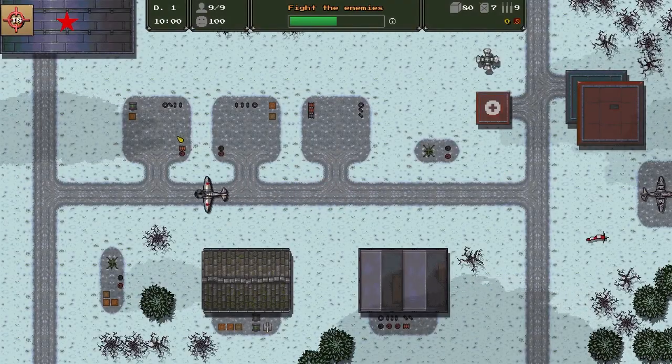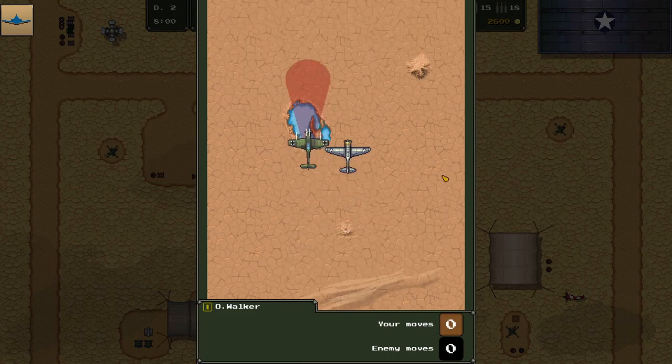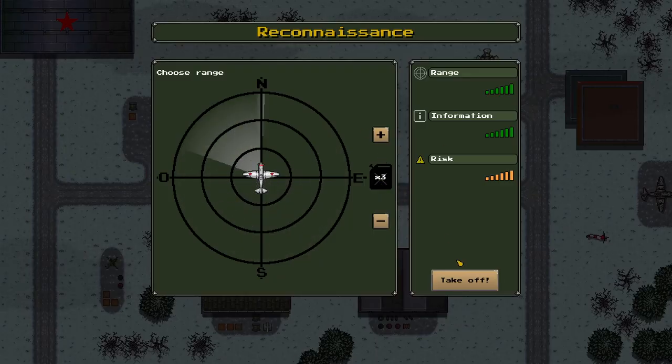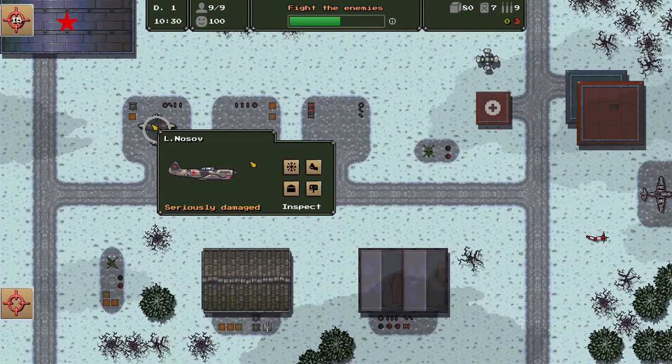Hi folks, this is Until The Last Plane, a wonderfully absorbing little game where screenshots don't really do it justice. It's a 2D World War 2 fighter pilot game based around sending your lads out on missions, while you both manage the base and take part in the turn-based combat. So let's see why this works so well in this Until The Last Plane gameplay.